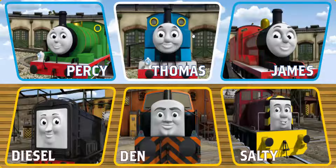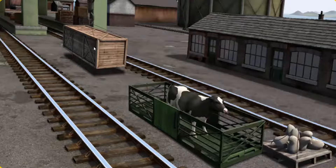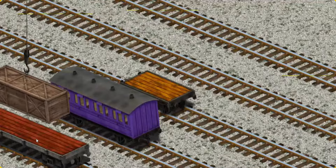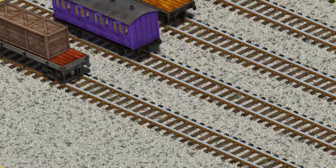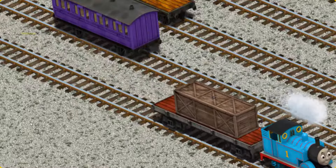At Brendam Docks, Thomas and his friends have many deliveries. Thomas must deliver the very long crate to the steamworks. Help Cranky find the very long crate. Pick another one. That's not what we're looking for. Show Cranky where the very long crate is. You found it! Let's lift and load. Now the cargo must be loaded. Help Cranky find the red flatbed. There you go.